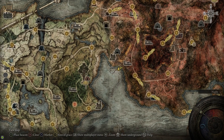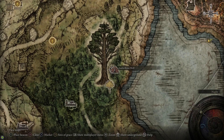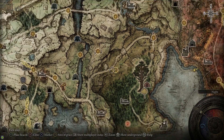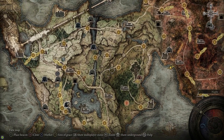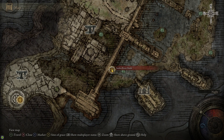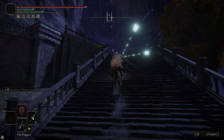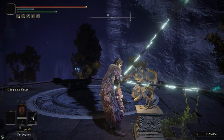Now we're going to grab the Antspur Rapier. In order to do that, there's an NPC that we need to kill, who drops it when she dies. Since she uses the Rapier itself, and the Rapier is strong because it does Scarlet Rot buildup, we're going to want to make it as easy as possible to kill her. So on the eastern end of Limgrave, I like to take the elevator down to the Siofra River, and then all the way on the northern end of the Siofra River is another elevator that will take us up to the deep Siofra River Well. Activating this elevator requires two Stone Sword Keys, so make sure you bring those.